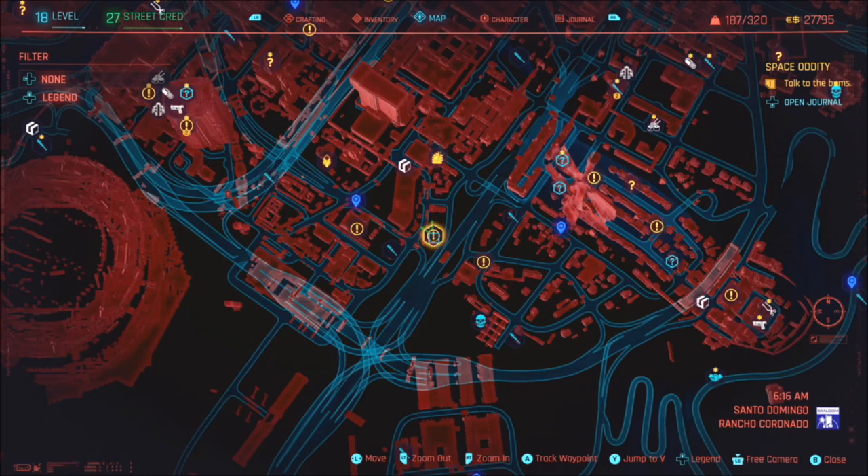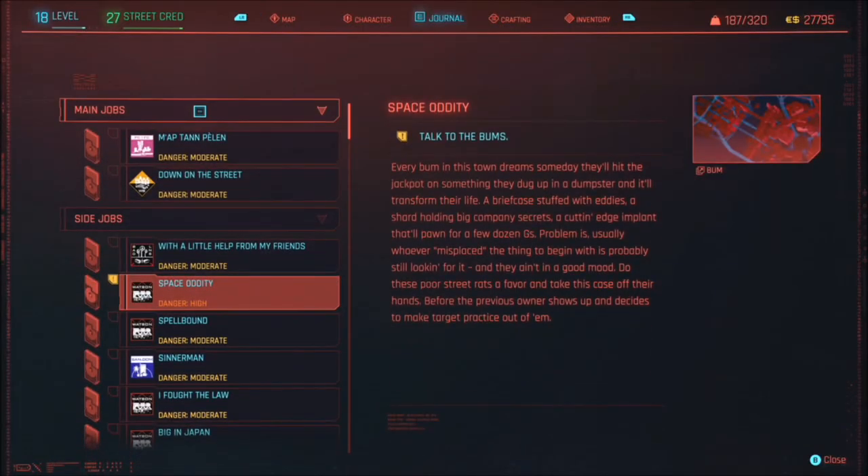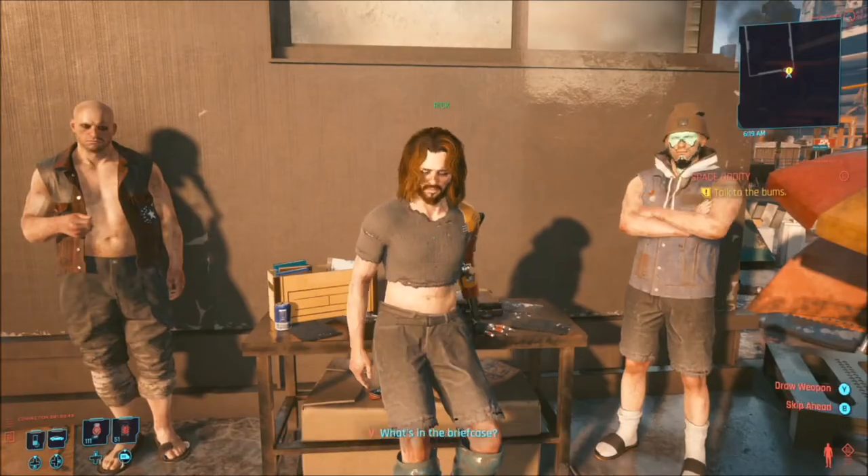Once you've completed the first act you'll then complete a mission with someone called Takamura in a diner, and from there you'll basically have access to a ton of missions across Night City. One of which is called Space Oddity, which we'll find in the Rancho Coronado district.